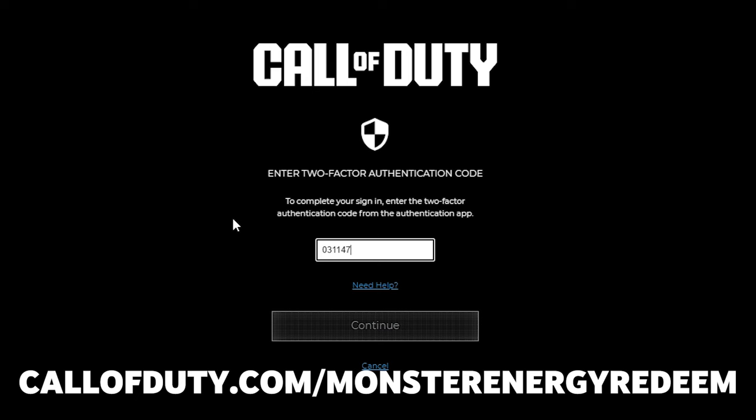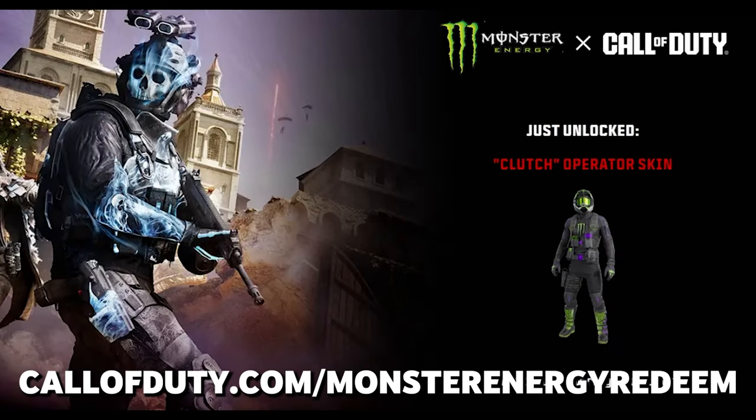Simply log into your Activision account that is linked with the account that you play the game on, and just like that you'll instantly unlock the skin without having to enter a code or anything like that.